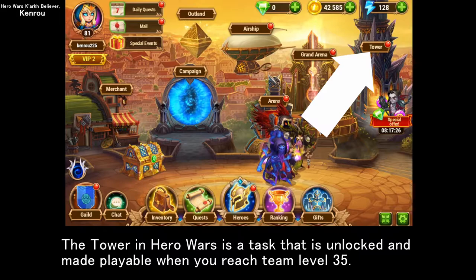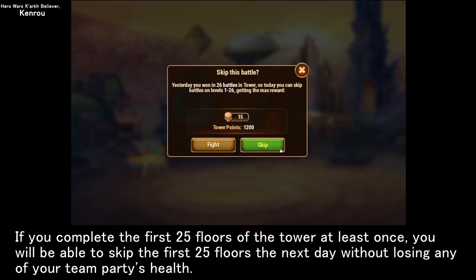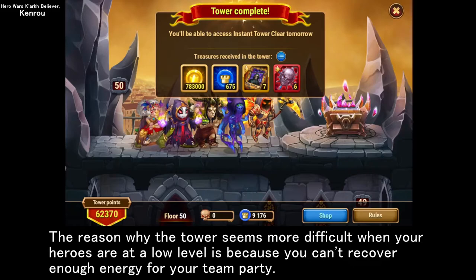The tower in Hero Wars is a task that is unlocked when you reach team level 35. If you complete the first 25 floors of the tower at least once, you will be able to skip the first 25 floors the next day without losing any of your team party's health. The 50th floor is the top floor of the tower, but it is not easy to reach when your team level is low.